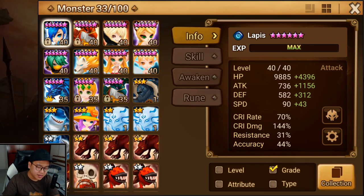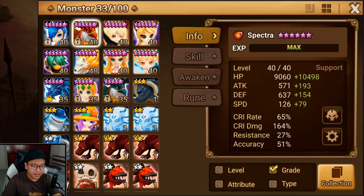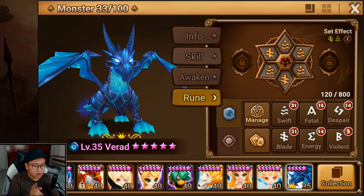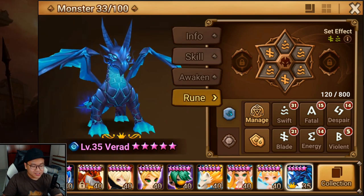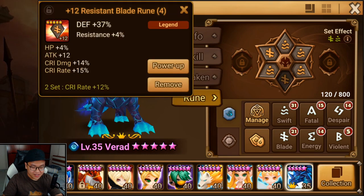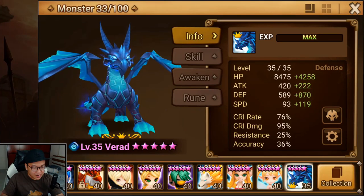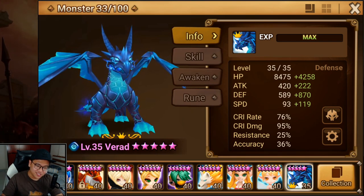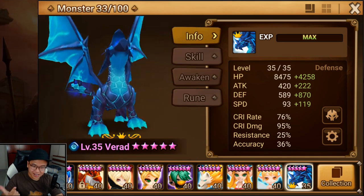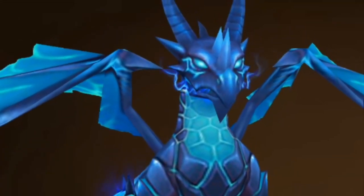In the past three days I six-starred two new units: Naomi the Wind Martial Cat, and Spectra the Fire Griffin. I've also been using Varad as requested by the majority of viewers — Swift Blade, Speed, Defense, Defense for me. Nothing crazy, just a simple Swift rune. After using him for a while I realized that Tyrone is still way better in TOA. The slow debuff and the glancing hit are just so much better. Varad is like a budget Tyrone in TOA.